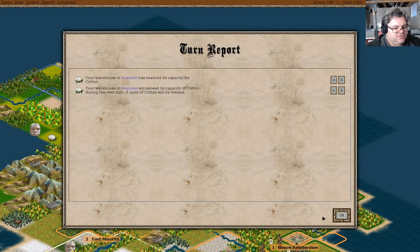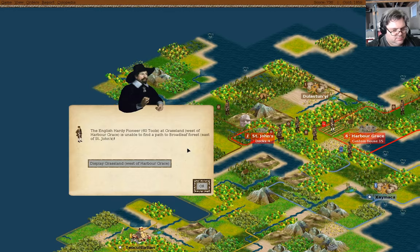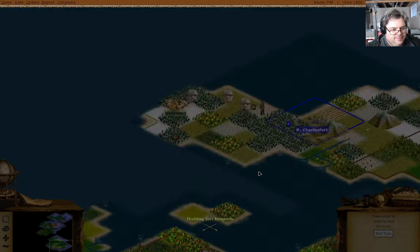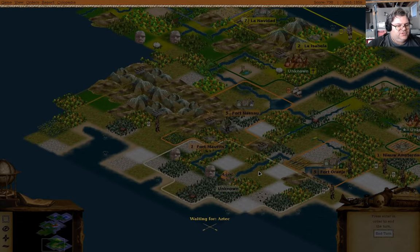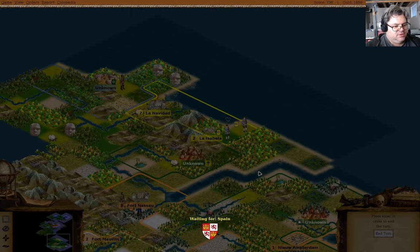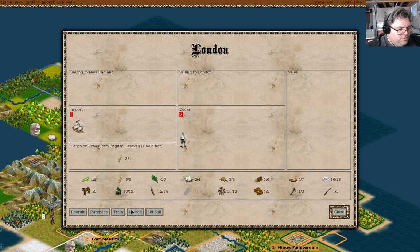Roanoke has reached its capacity for cotton. That will happen if you don't empty out the warehouse. Our ship has arrived in London - we will unload and get 100 gold.